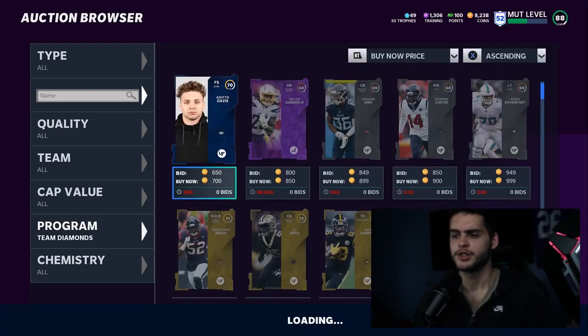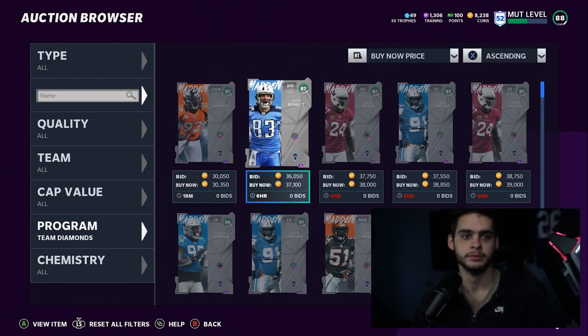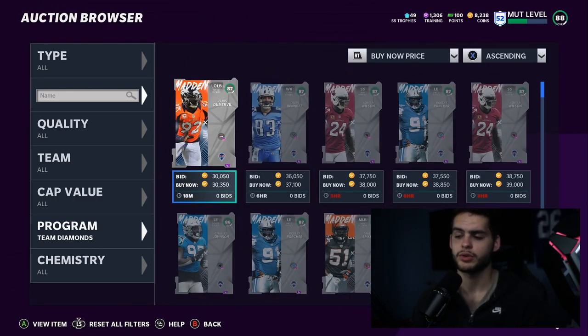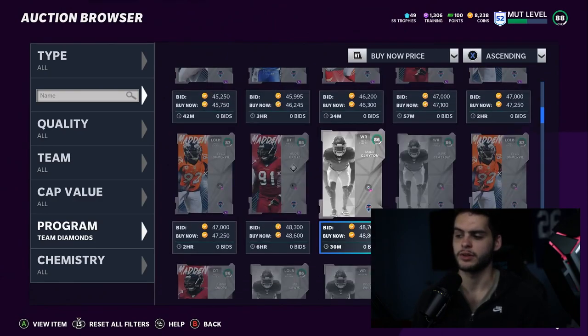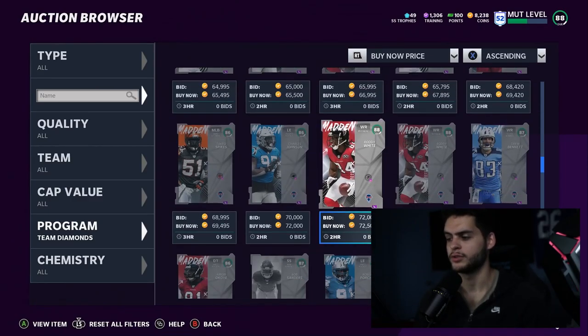These are just 80 overall cards still going for 30k. Why? Because you can't just pull this card from a pack. To make it, you literally have to put together around 22 players, each going for around 1k to 4k. Multiply that out and the card always costs around 30k — there's a set floor value, so these cards don't lose value as often.